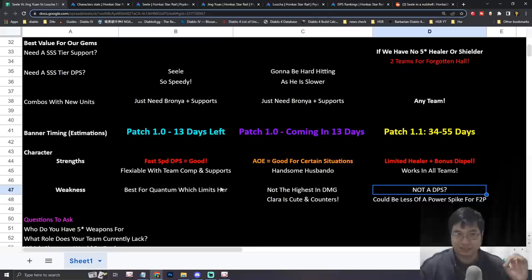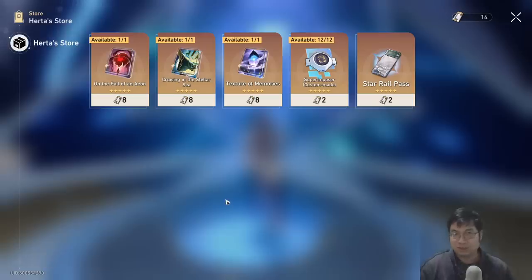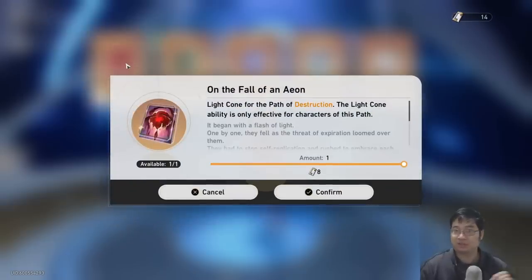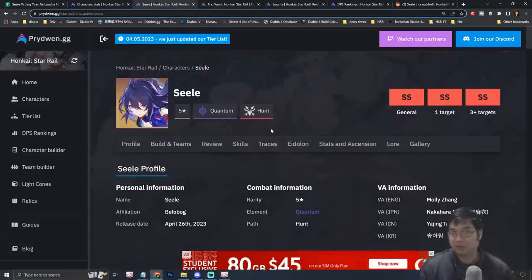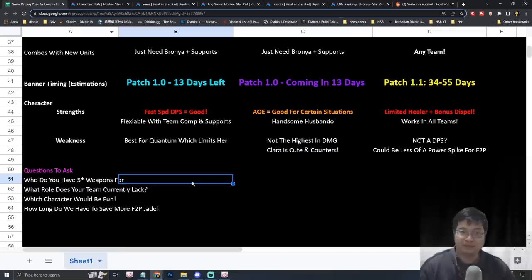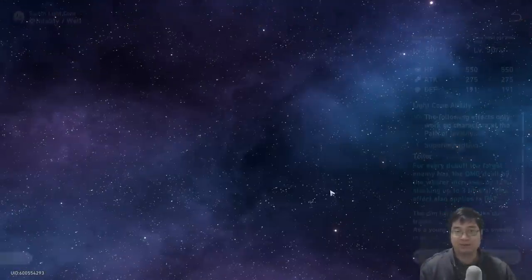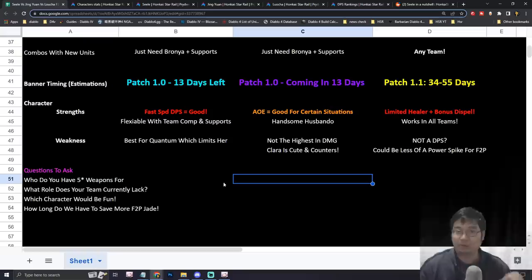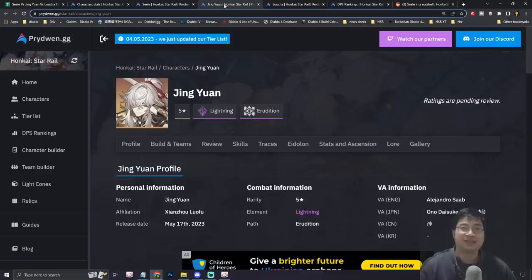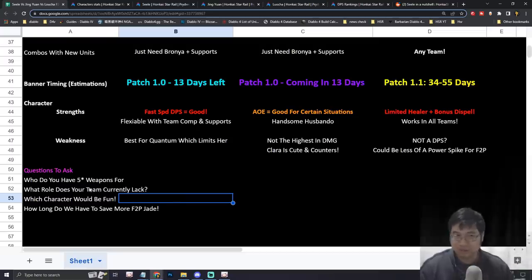Another important consideration is whether you have a five-star light cone for these characters. One way to get five-star weapons is buying from the Herta Store — you can see destruction, hunt, and preservation paths available. Seele is a Hunt character and can get a weapon there, which is great for F2P players without five-star light cones. For Jingyan he's in Erudition, and Lucha is in Abundance.